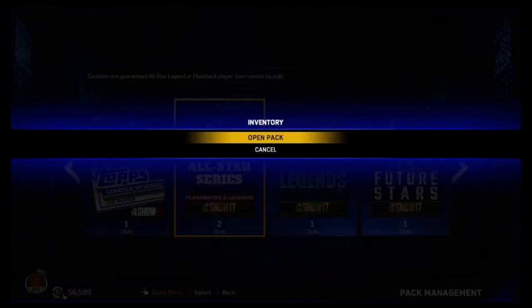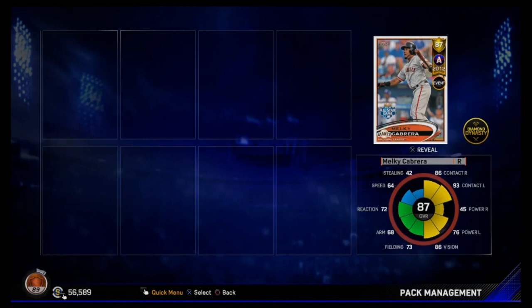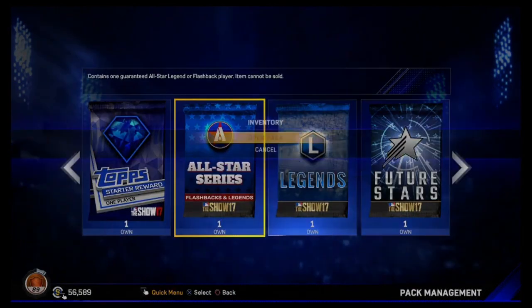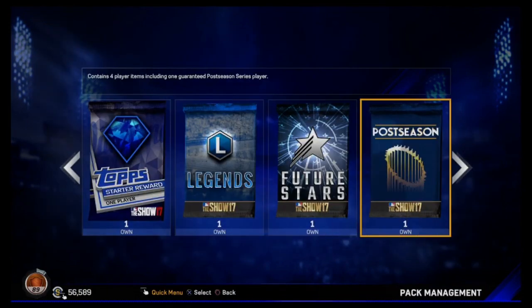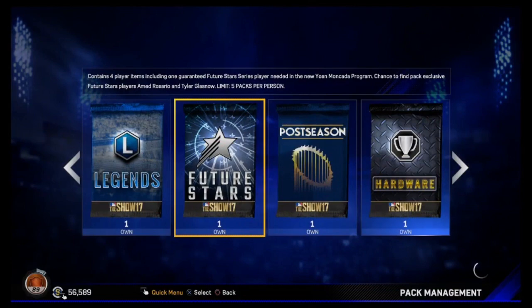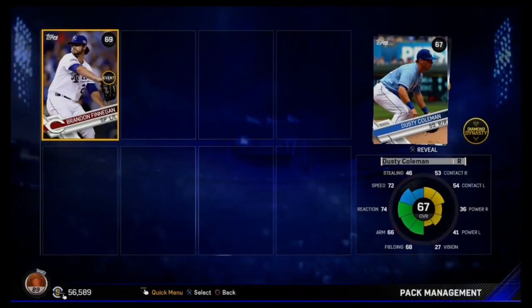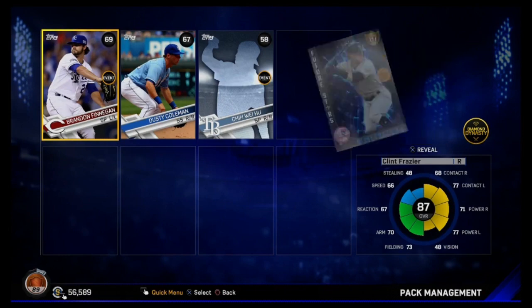We'll save the diamond pack for last. Let's do these two all-star series packs — I got these for taking 200 American League or 200 National League players, you get one pack for each. I really want that Lincecum out of one of these. That's a dupe — I can't sell either of them, so quick sell. Let's try again — Jim Johnson 85, okay, that's a new card at least. Let's do future stars. We get Clint Frazier — actually not a bad one, I'll take that.